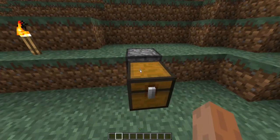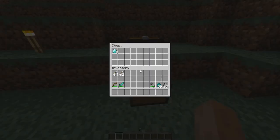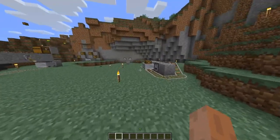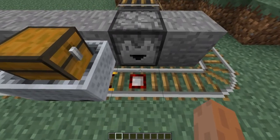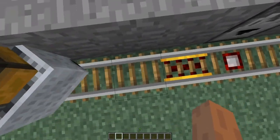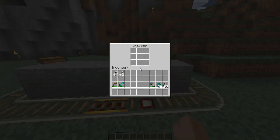Here's a trapped chest next to a dropper, so every time you open it, a new item will be put into it. Pretty special. This is just demonstrating what it'll do — if you have a detector rail right next to the dropper, then it'll put stuff in the minecart.